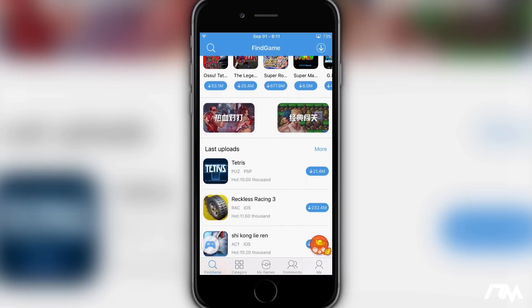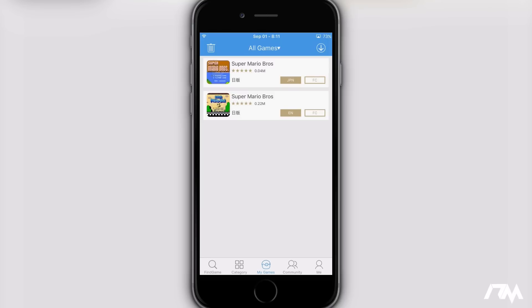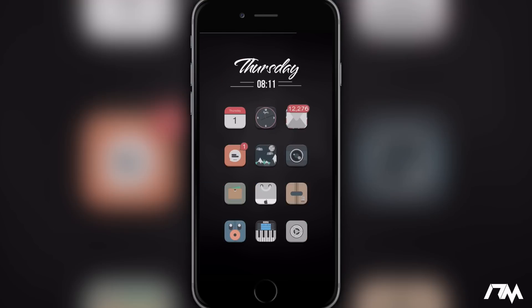So that is pretty much it guys. That's how you get the Happy Chick application on iOS 9.3.3. Again like I said this is the jailbreak method and you will have to add that source within Cydia in order to get it — the source is down in the description. Anyways, hope you guys enjoyed this video. If you did, definitely throw me a thumbs up, that helps me out a lot here at the channel. And if you guys want to see more videos like this in the future, don't forget to click that subscribe button. This has been Jeremy and I will catch you guys in the next one.